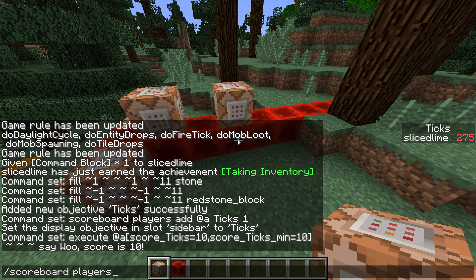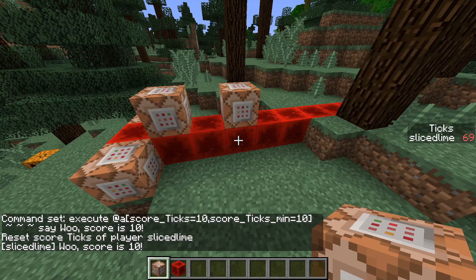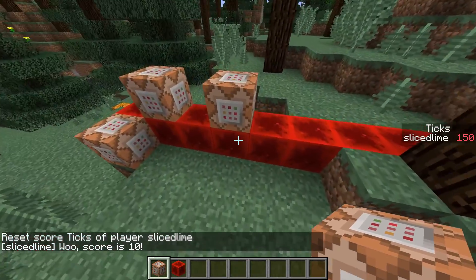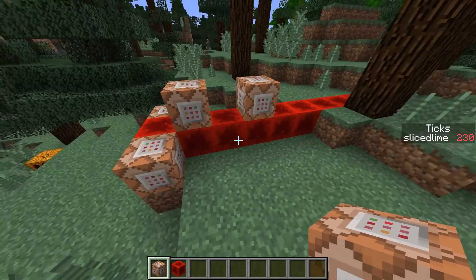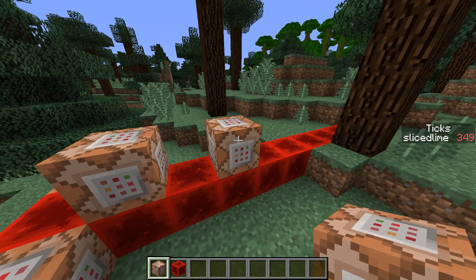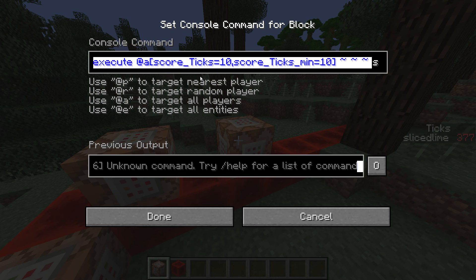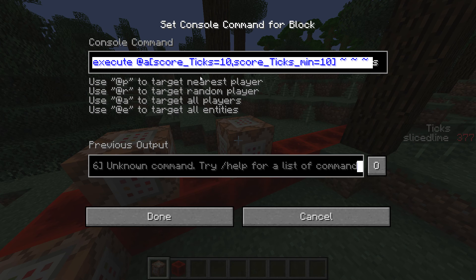Now if I do scoreboard players reset SliceLime ticks, we see that when my score hits 10 I'm going to execute that command. Let's assume for the sake of argument that that's a bunch of commands. Because this is a clock and you're running these commands every tick, you are going to incur a performance penalty for running a bunch of commands.